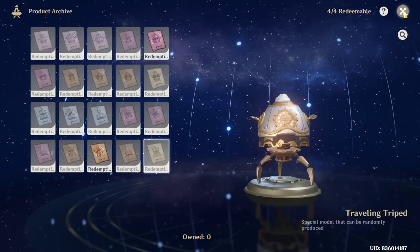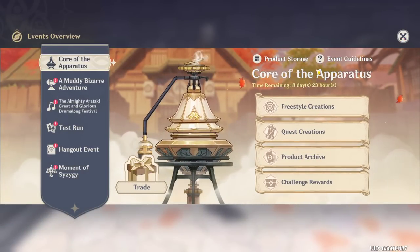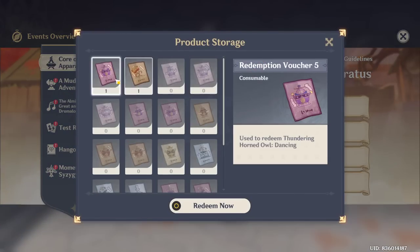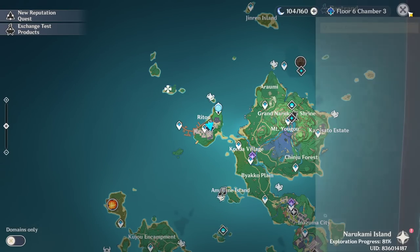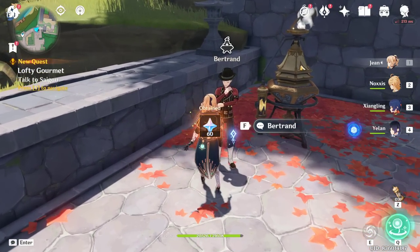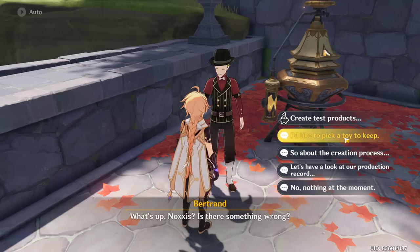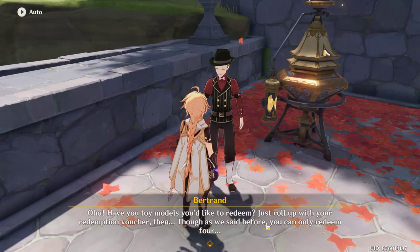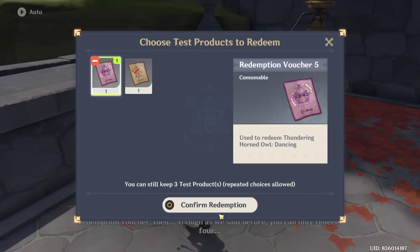Okay, I'm going to redeem one voucher to show you. Just click 'I'd like to pick a toy to keep' and we're going to pick the Thundering Horned Owl.